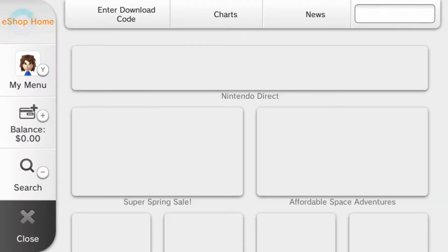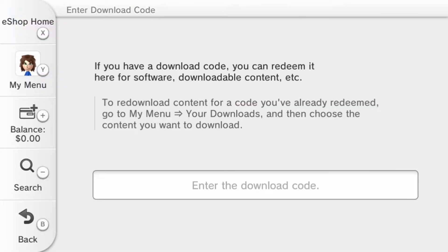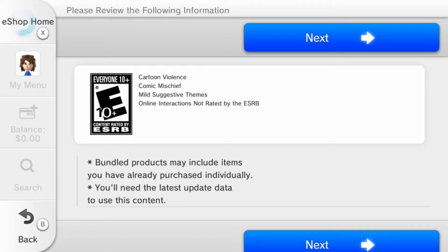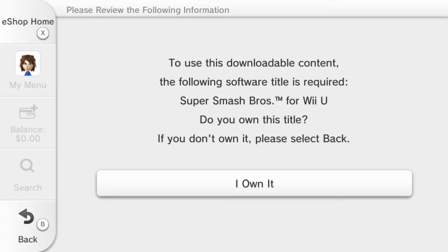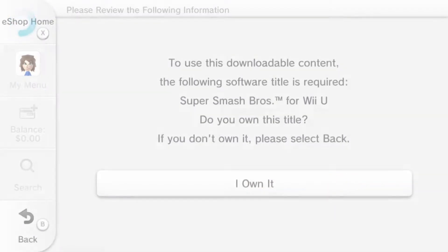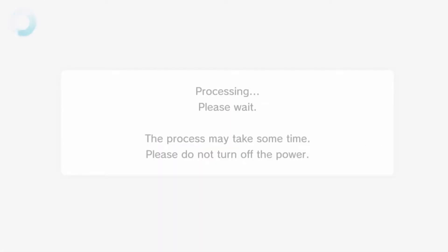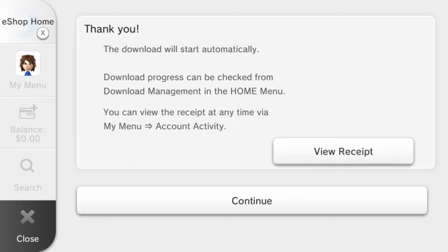I'm going to go ahead and enter my code here. There he is. It didn't work straight away — I'd entered one of the digits wrong, I put a 4 instead of a J for some reason. I own it. Please download my Mewtwo faster. I'm surprised it already did the software update, because there were people installing it last night and it was taking forever. My Wii U was in standby overnight so maybe it just did it — that's pretty cool.